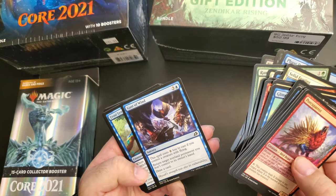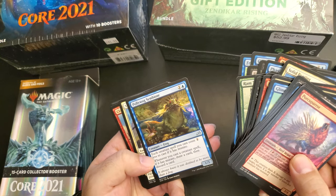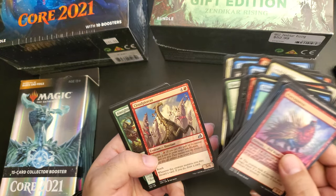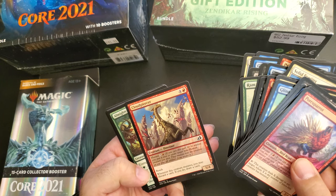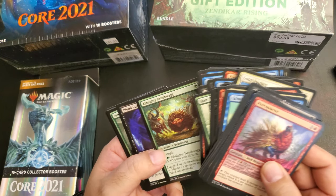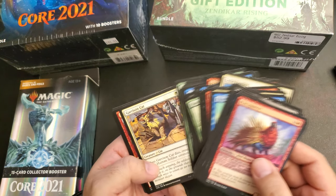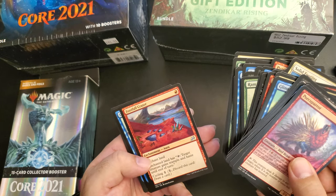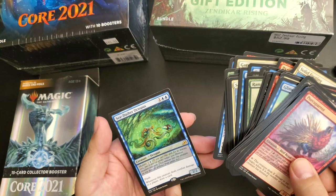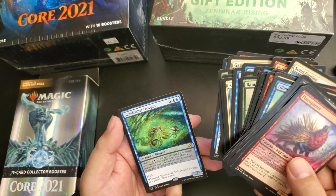Gust of Wind. Frost Lynx. Polywog Symbiote. Solid Footing. Cloud Piercer — that's a pretty big animal, another dinosaur. Nice. Almighty Bushwag. Blood Curdle. Auspicious Sterix. Garrison Cat. Footfall Crater. Dreamtail Heron. And a Sea Dasher Octopus — it's a rare. Okay, that's pretty cool. I'll put this over here.